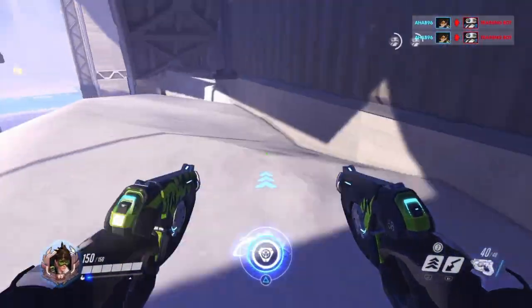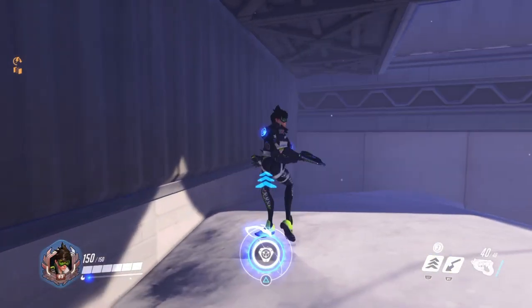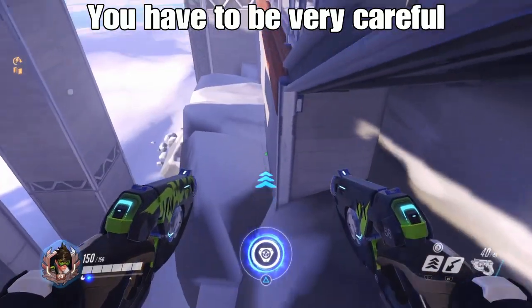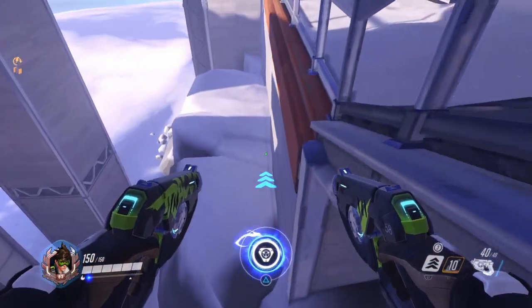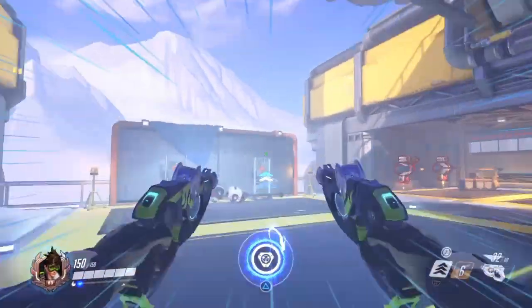So the first one is right here. You jump off and you go back on and then you get on to right here and you can stand. The way to get out is there's an invisible line right here and you just go very carefully until you're on the other side.